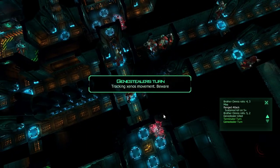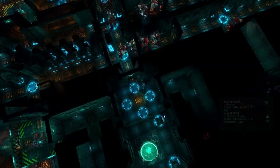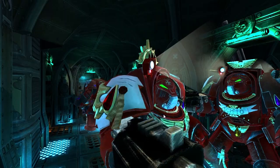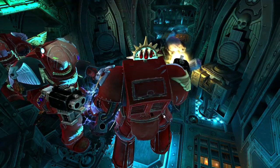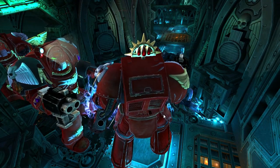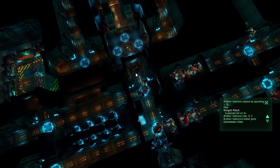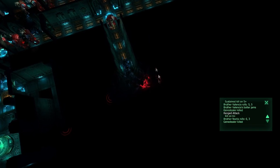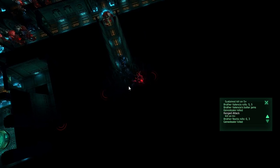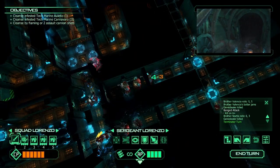Ending the turn - let's see if we survive. First gene stealer down, no jams. Bolter malfunction - that's what we were worried about. He managed to waste that one right as it ran up on him - we came very close to the edge, we were on the brink. And he managed to waste that one as well. We need to move quickly. Six CP generated - very, very good.